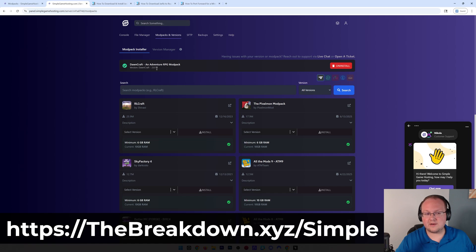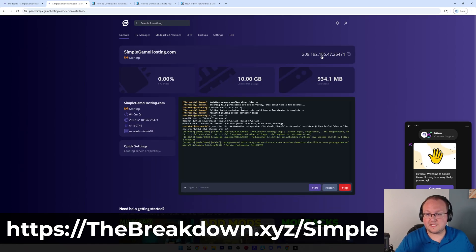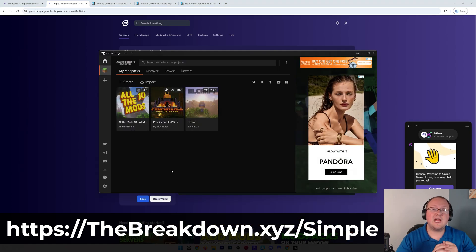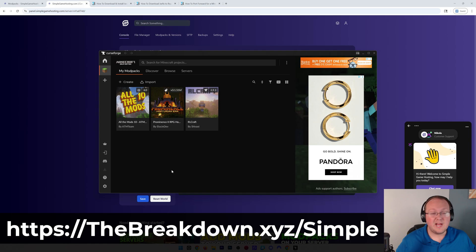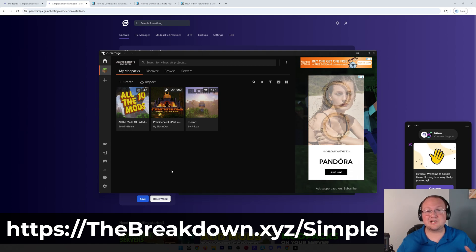Once it's done, you'll see Dawncraft is installed. Go to console, start the server, copy the IP address, and simply launch Dawncraft via CurseForge - you are good to go. You can join it just like any other Minecraft server. Check out Simple Game Hosting at the first link in the description, breakdown.xyz/simple.